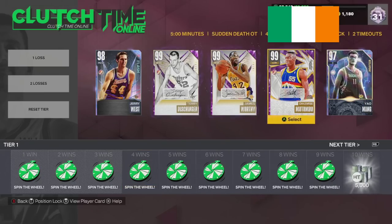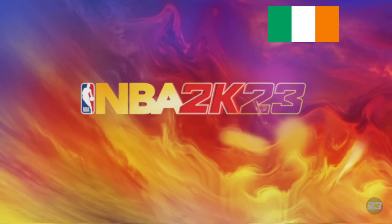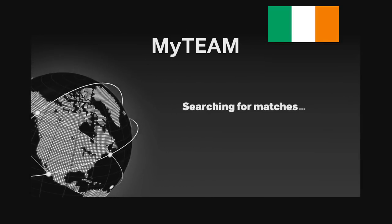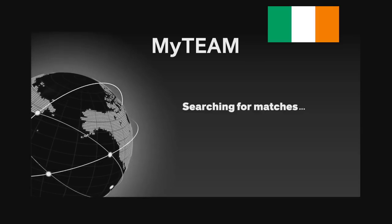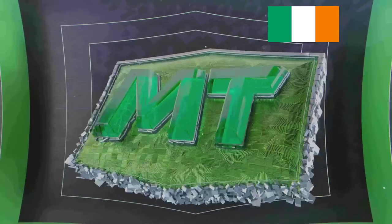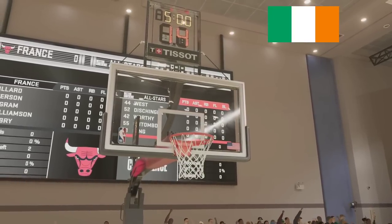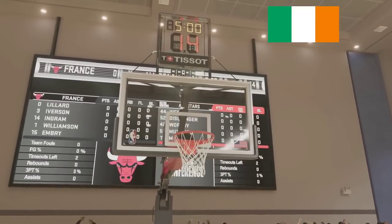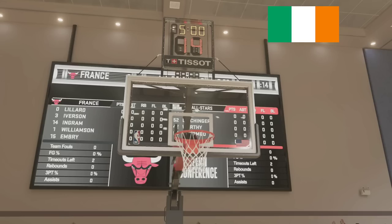So we're gonna go with Jerry West, Terry Dischinger, James Worthy, Dikembe, and Yao. We've got a decent five right here — and by decent five, I mean up there with the best fives in the game. With Dikembe, him and Kristaps might just be two of the guys that can do a little bit of work against Taco, because it is very, very hard to live with the Taco vault of Power Forward. He might be the only player that can really do damage to Taco, because he's faster and just an all-around better player.